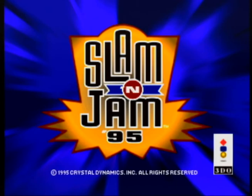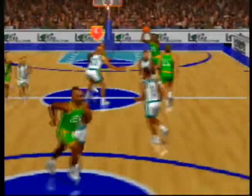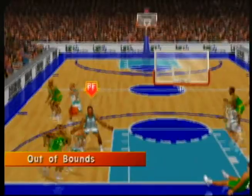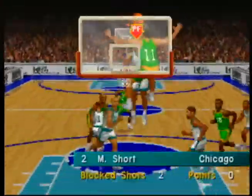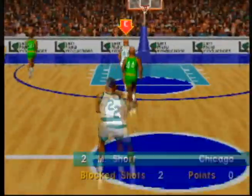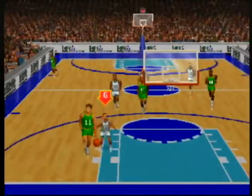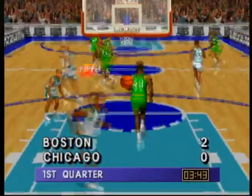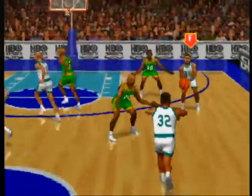Slam and Jam 95 is an arcade style basketball game that features a ton of fast break play, huge dunks, and massive blocks. But it still has at least a nod to a more realistic sort of game because it's got full five-on-five teams — it's not two-on-two like NBA Jam. You can turn player fatigue on, have substitutions during the game from a full roster of players, and you have three different settings for how often fouls are called: off, lenient, or strict. Although even on the lenient setting you'll still get a decent amount of fouls called.